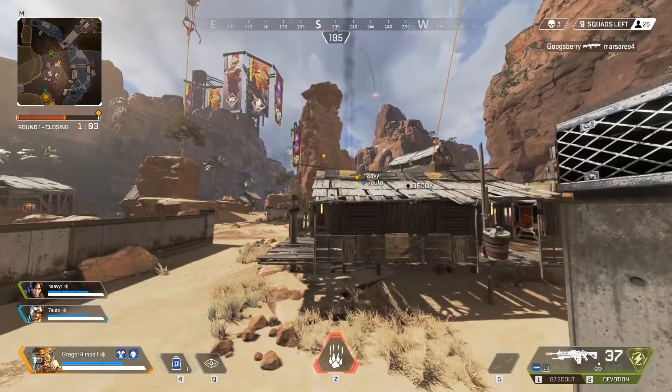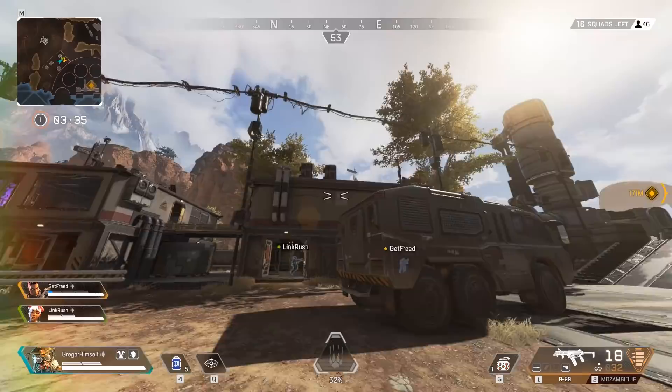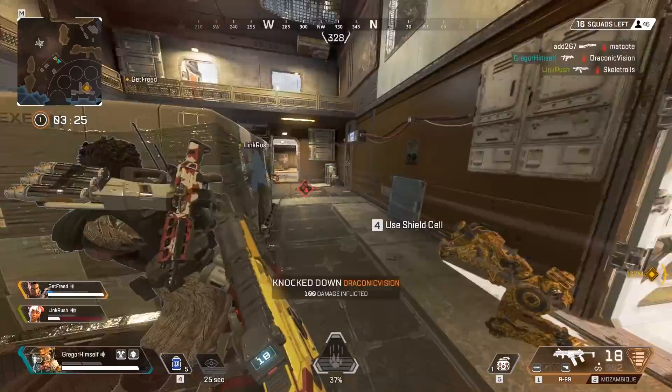Let's talk about the tactical ability. Bloodhound's tactical is a scan that projects a cone in front of them. This works through walls. If enemies or traps are caught within the scan, the moment in time at which they were scanned makes them appear to you and your teammates. This ability has a lot of utility — it will let you know if bad guys are turtling in a building filled with Caustic's angry cloud spitters.